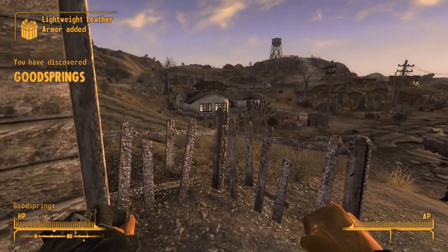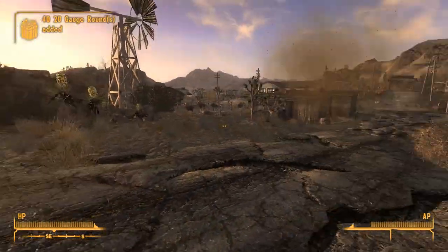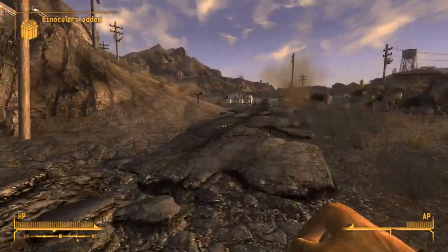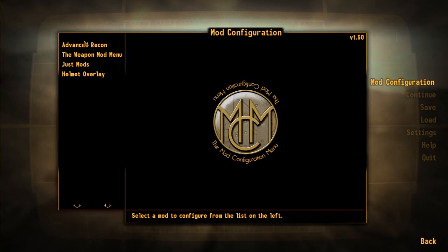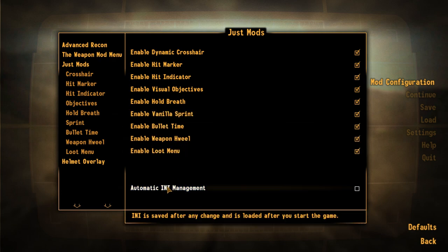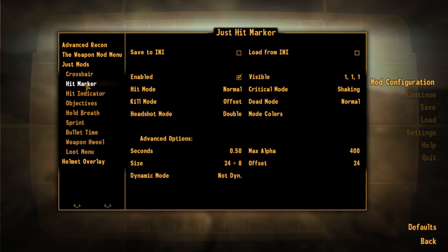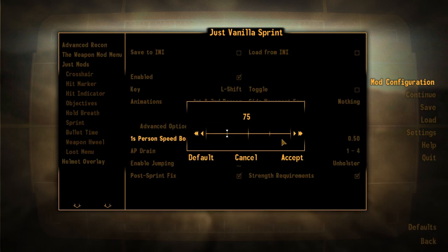As you can see, there are animations for sprinting and it's not shaky or blurry anymore. There's a bit of shake but it's not so bad like with Project Nevada. Look at this — it's a handmade compilation of mods so you don't need multiple ESP plugins. You can configure everything, save it to an INI, and then load it when you start a new character.